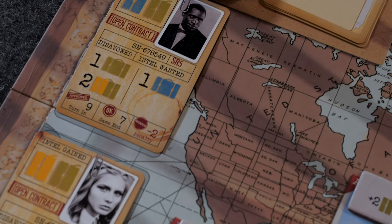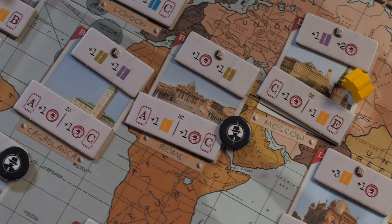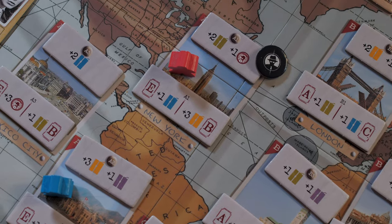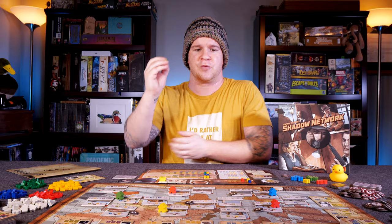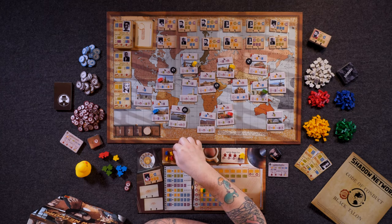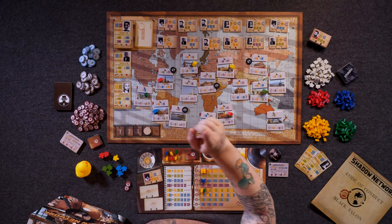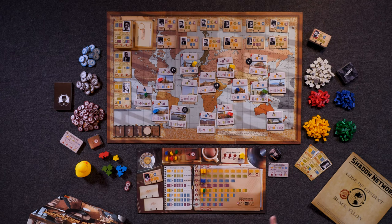The first core part of this game is the worker placement part, where you take a single action with one of your available workers and go to one of these different regions on the board. When you go to that region you have a few different opportunities. First off, you may be going to a basic region where you collect the resource at the top and then spread or proliferate other resources to various locations on the board. For instance, if I went up here I would gain two yellow documents into my storage, and then I would spread intel — one green to an A location and one blue to a C location — that other players or myself could pick up at later stages in the game.